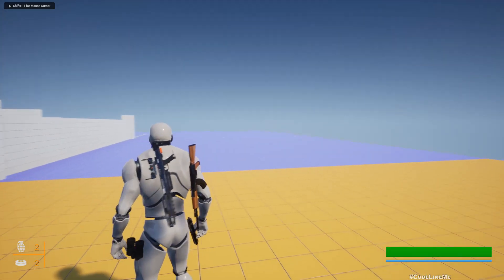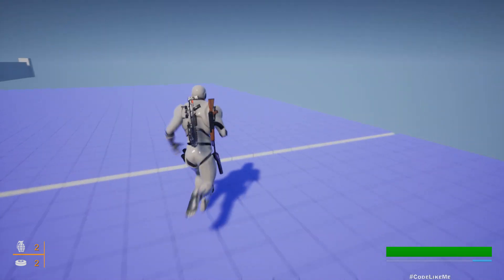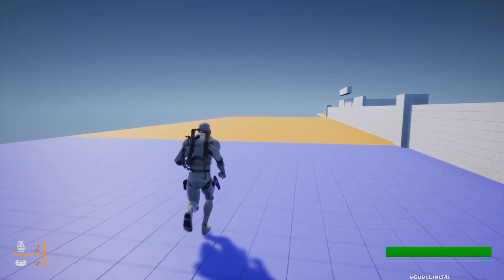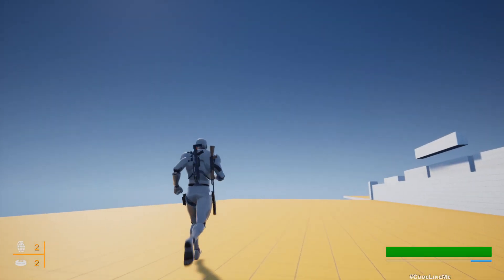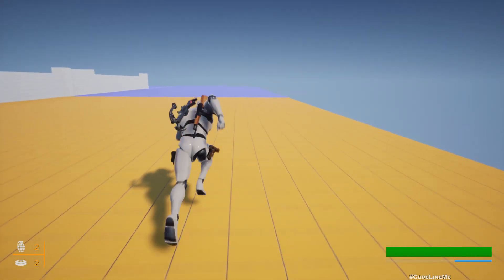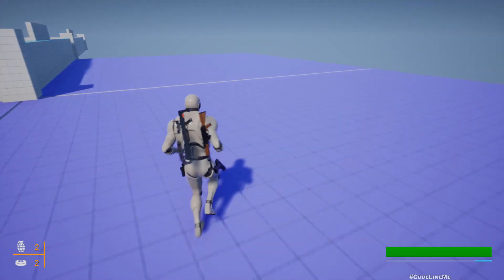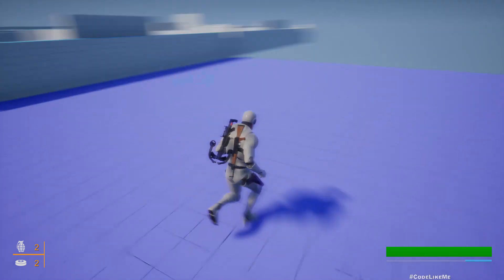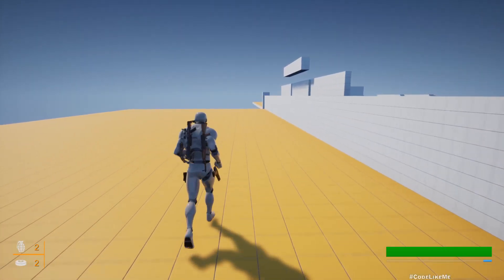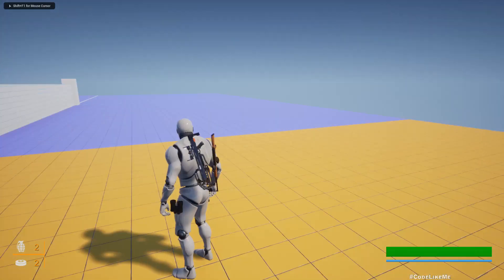Today I am going to do some changes to the sprinting system. When I sprint, the sprinting meter depletes. Once it's fully depleted, the character stops sprinting and only after about three seconds does the refilling start. It doesn't start refilling if I fully deplete the stamina bar while sprinting. But if I release the sprint shift before the stamina bar is fully depleted, it starts regenerating right away. Those are the things I'm going to work on today.